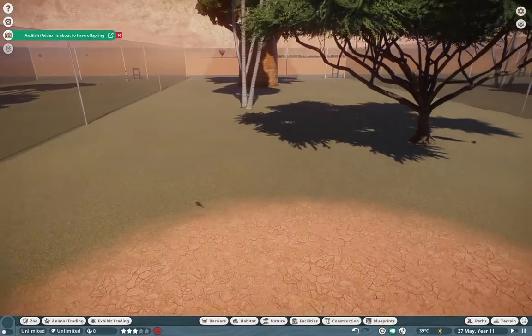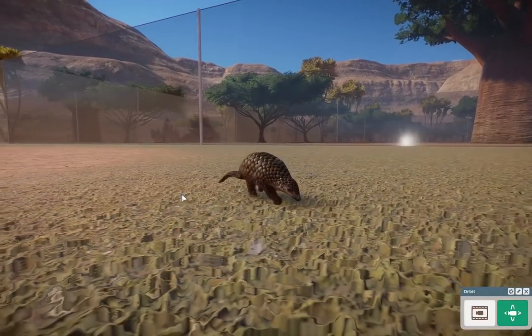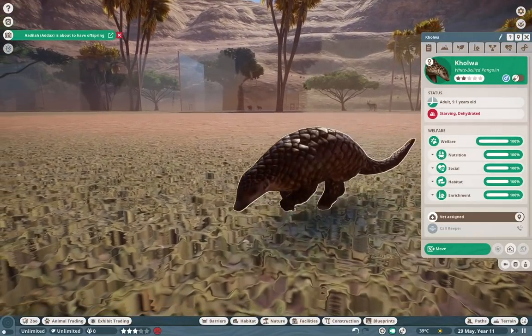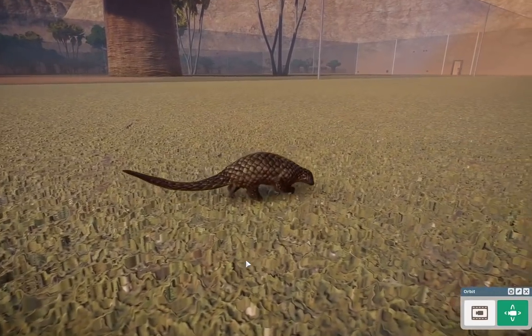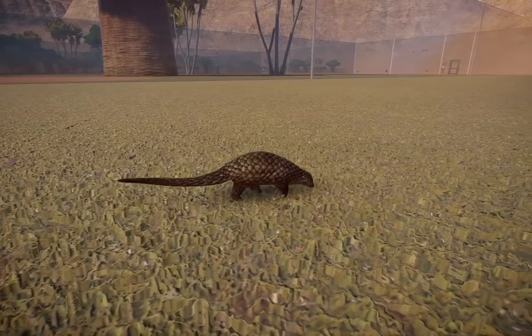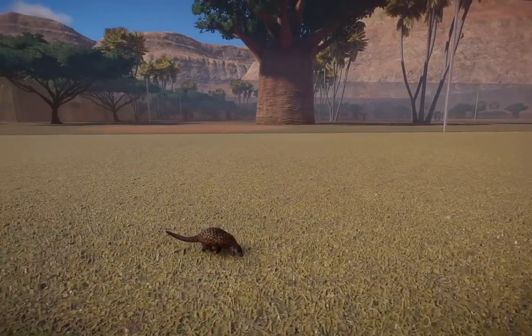Moving on, we have the tree pangolin, otherwise known as the white-bellied pangolin — texture made by Nick. They are so spectacular, just a tiny African pangolin. If you're hoping to flesh out those small mammal houses, these guys are certainly the way to go.